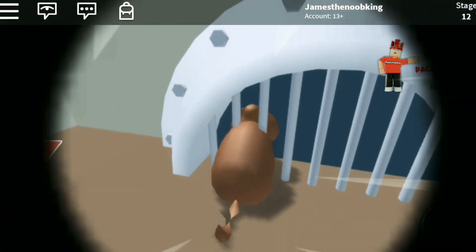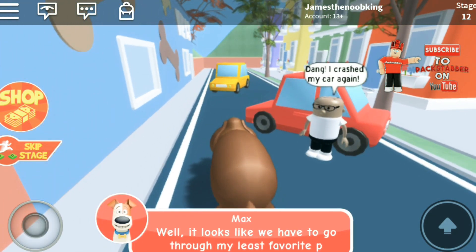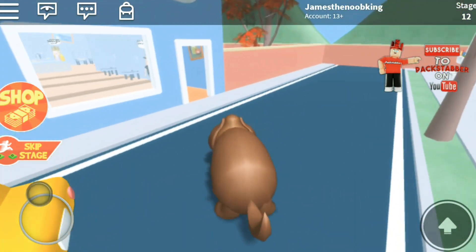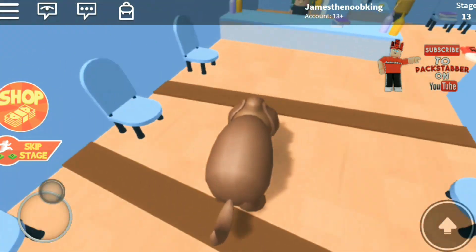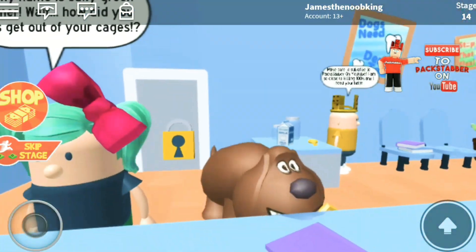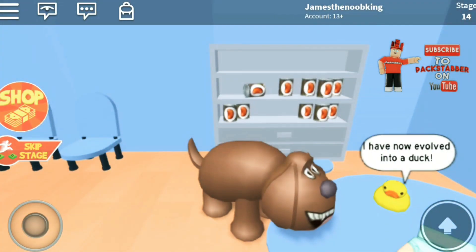Yes, we made it, guys! That was so crazy. We made it to the street — nice. It looks like we have to go through my least favorite place. I crashed my car again. Let's go through the streets. I have the key — it's time to leave. Look at that face, by the way — such an awesome face. And we're out of there. I have now evolved into a duck.